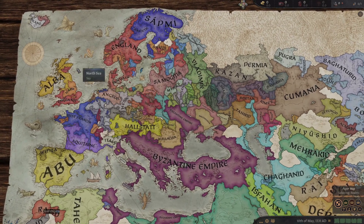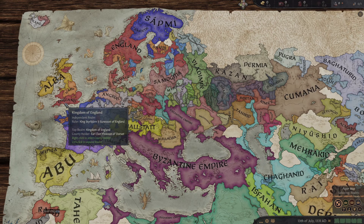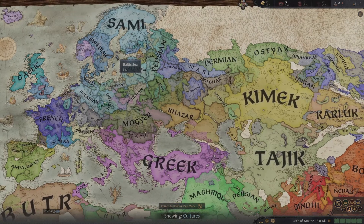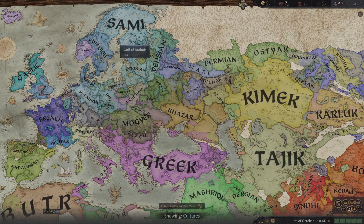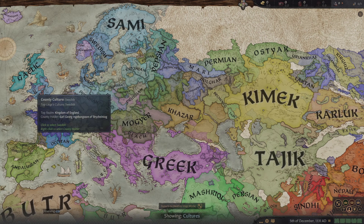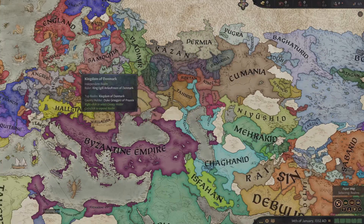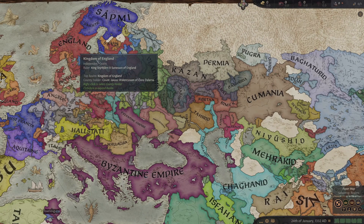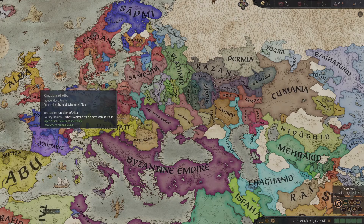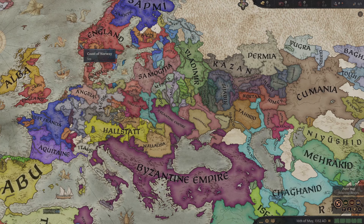England is actually pretty powerful. If you remember this is like Sweden, and if we go to cultures, England is actually Swedish. So it's like reverse colonization - these guys colonized, then they lost the land over there, but the colonizers still survived and came back and took the stuff over here. They are now much more powerful than the original people probably were, because England is more powerful than whoever colonized them earlier. They did lose Jorvik somehow to this tiny kingdom called Jorvik.